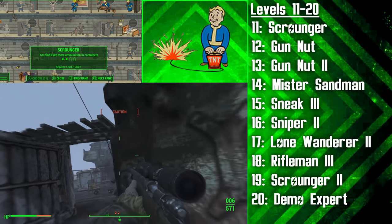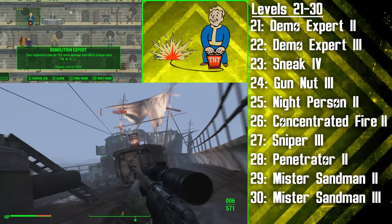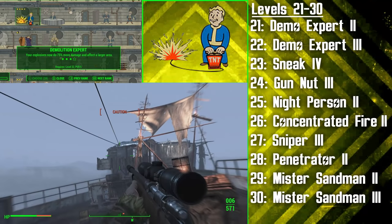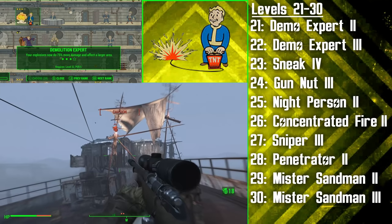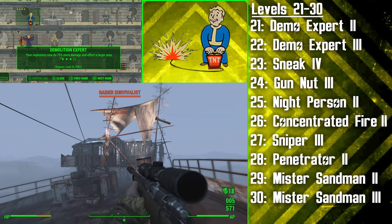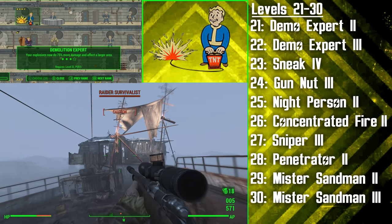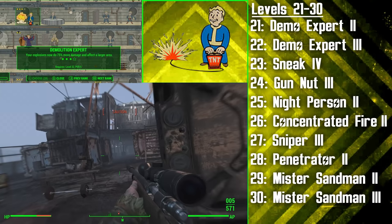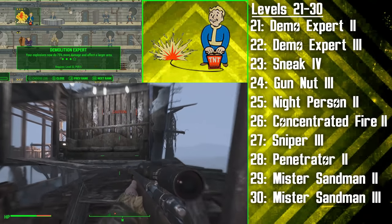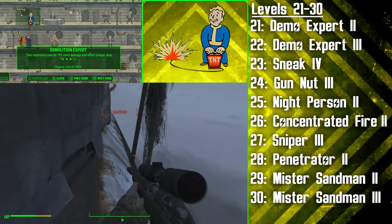We're then getting the third rank of Rifleman to cause 60% more non-automatic rifle damage and ignore 20% of target armour. We're then going to be getting the second rank of Scrounger to find even more ammo, and then the first rank of Demolition Expert at level 20. We're actually doing a triple here — getting the second rank at level 21 and the third rank at 22. With three ranks of this perk, the hunter will cause 75% more explosives damage, have a throwing arc for grenades, and affect a larger area with explosives. Also, this character may have been an expert at setting mines, but he never knew how to create them — now, however, he does.